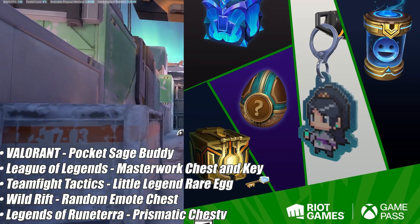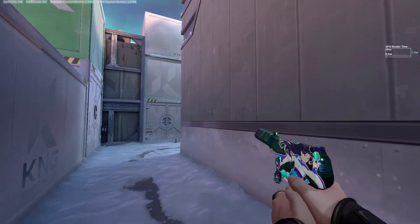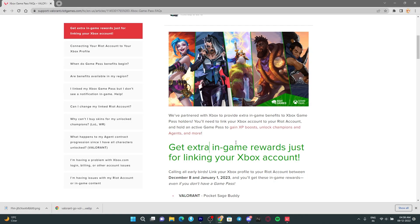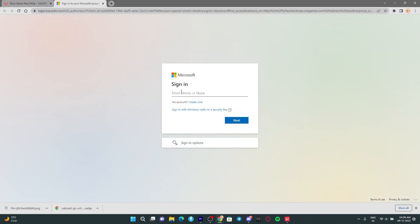You can get that just by linking your Xbox profile with your Riot account. There will be different rewards for different games, as you can see. The link will be in the description — just click it, scroll down, and you'll see the option for connecting your Riot account to your Xbox profile. Click that link and it will take you to the Microsoft sign-in page. Make sure you have an Xbox profile with that same account. You don't need an Xbox or Game Pass — just a Microsoft/Xbox profile.